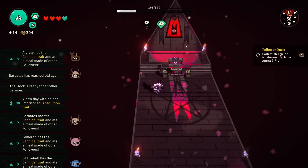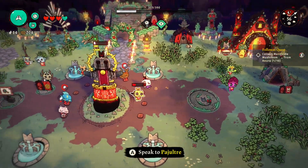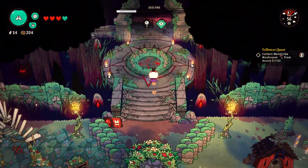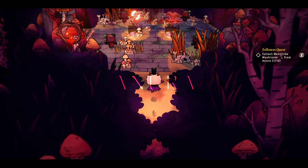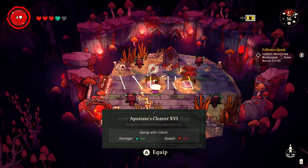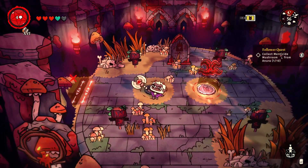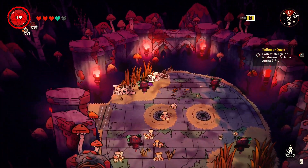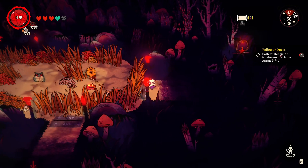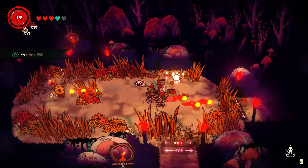They all woke up and ate. Let's go try to get those mushrooms. This time let's not take the portal. What is this — Apostate Cleaver? What does that mean — swing with intent? Is that just the default? Maelstrom... damage 14 or 16? I didn't see the numbers clearly. I'm missing, I'm missing — I don't know why I missed but I missed.